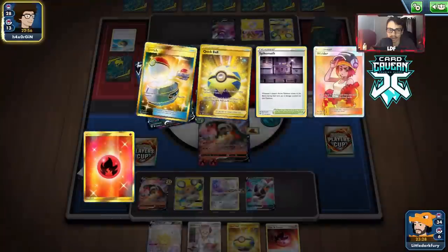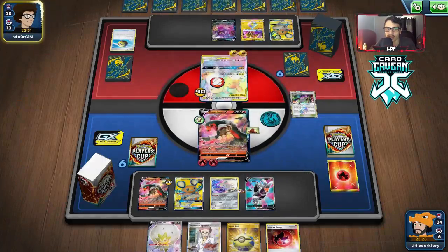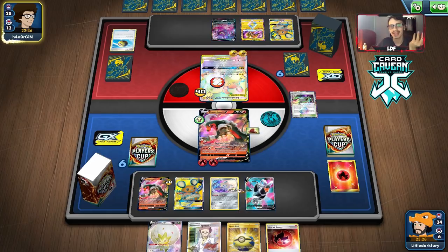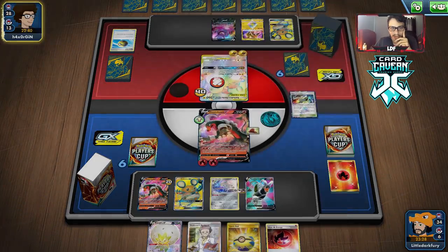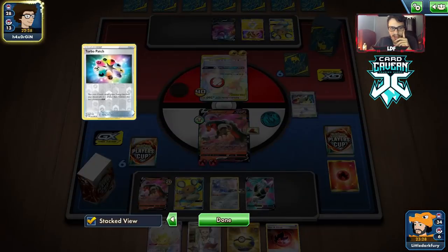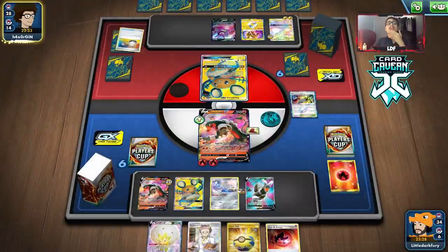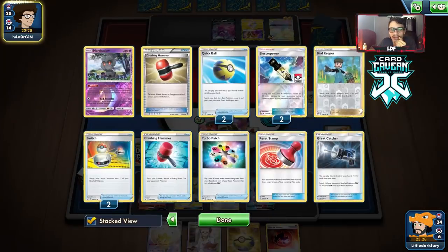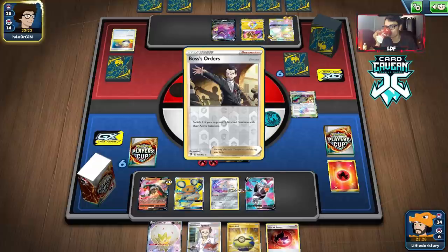They can mainly retreat but they lose two speeds. Best case scenario they don't get an attack off with Vikavolt. They're switching — they can paralyze me. Maybe we should have gone Jirachi instead. Just a Boss's Orders — they're going to bring in the other Houndoom. There's a Switch top deck so we can knock out the active Dedenne. We don't have a Boss in discard. We knock out the Dedenne here — we have to lose our Eldegoss which I don't like.